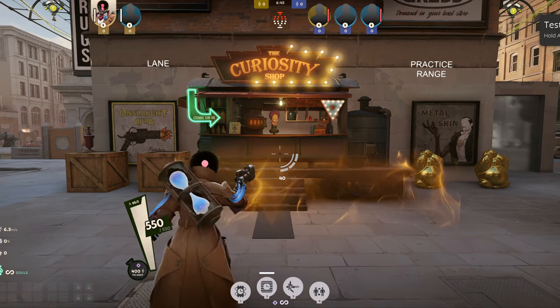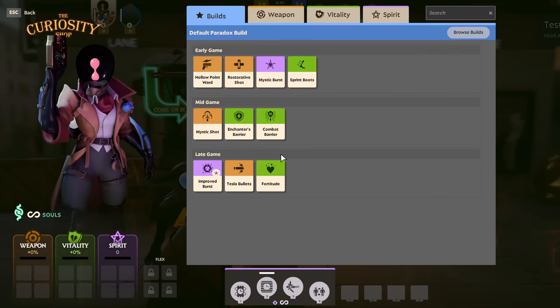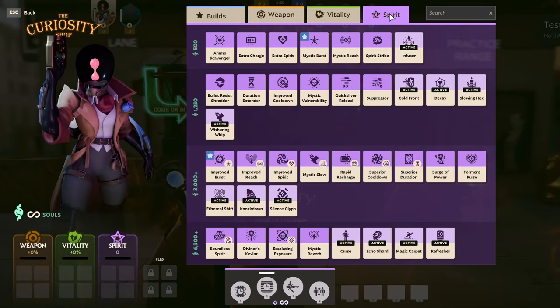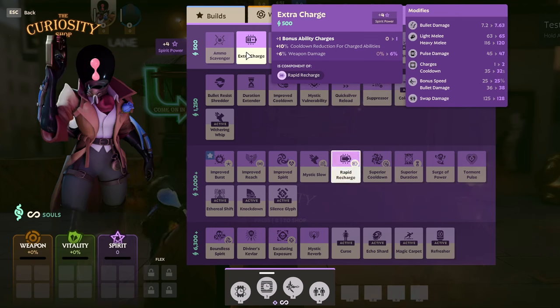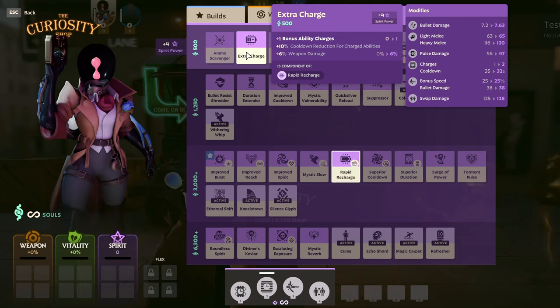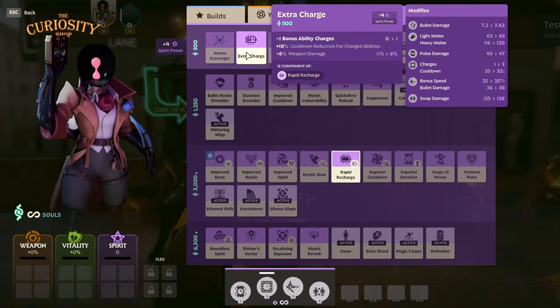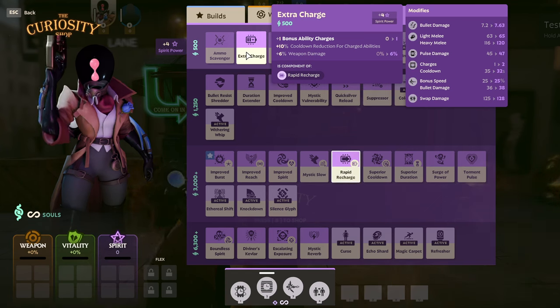In order to buy items, approach the shop and press B on your keyboard. This will open up the curiosity shop and begin letting you buy items from any of the various types and tiers, assuming you have enough souls. You can read about the effects of an item by hovering your mouse over it, which provides a brief description and a breakdown of the stats you'll receive. A pop-up to the right or left of the item's description gives you details about which of your abilities are affected and how they would change if you purchased that item.